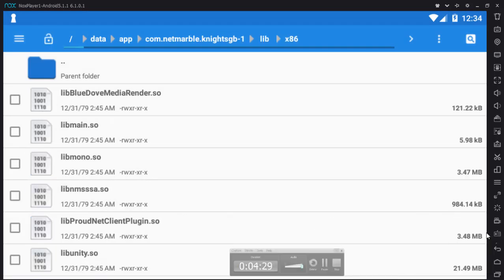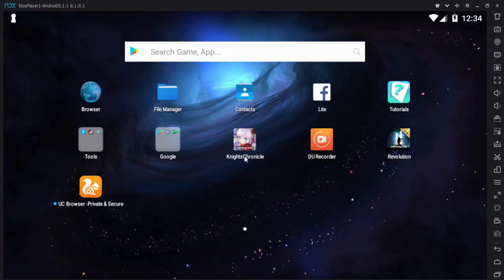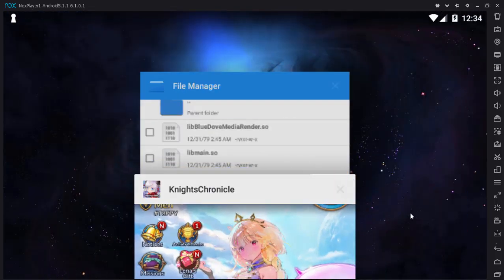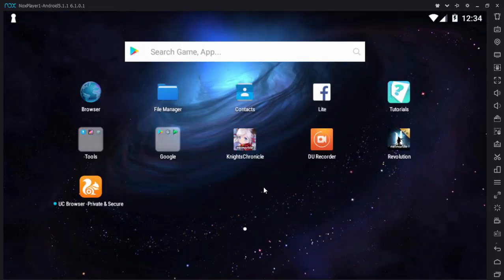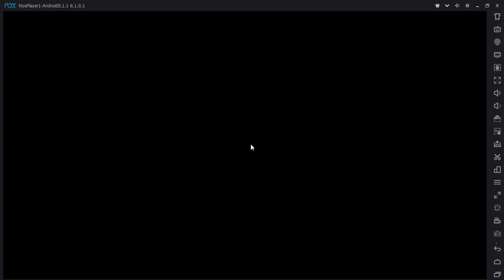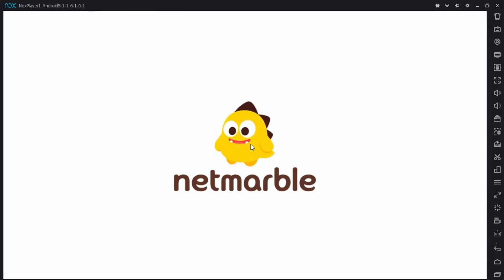Now it's all done. We go back to Knights Chronicle to see how the reroll works. The key point is you need Android 5.1 because if you don't have it, you will always get stuck on security things.